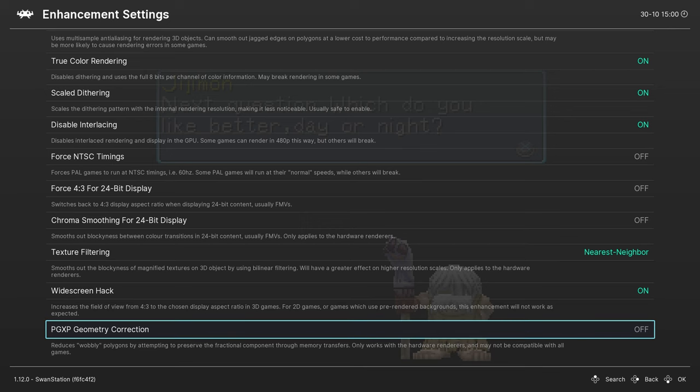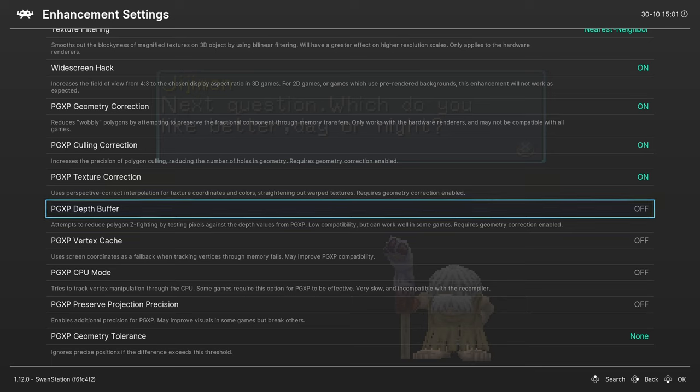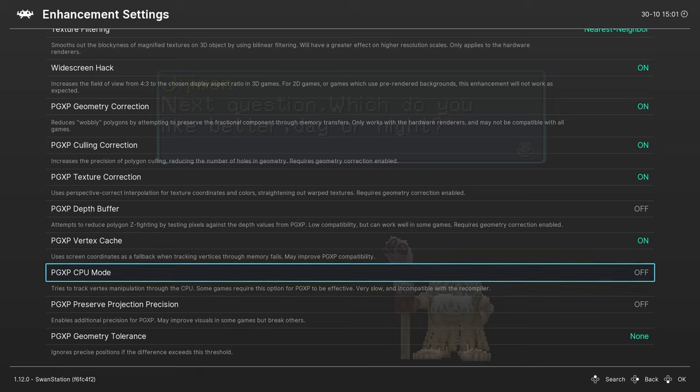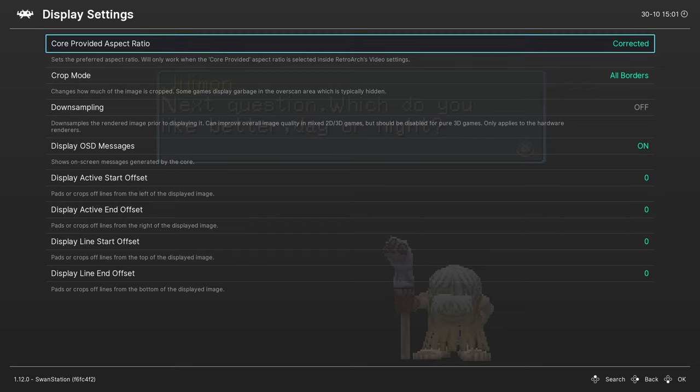I go for Nearest so it stays like the OG games as they always were. Widescreen Hack — turn it on. PGXP Geometry Correction — turn this on. PGXP Culling Correction — keep this on as well. PGXP Texture Correction — keep this on as well. PGXP Depth Buffer — keep it off, it's going to mess with your game and make it look broken. PGXP Vertex Cache — you can turn that on. PGXP CPU Mode — keep this off. PGXP Preserve Projection Precision — you can keep that on.